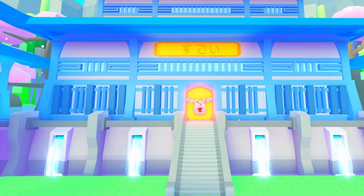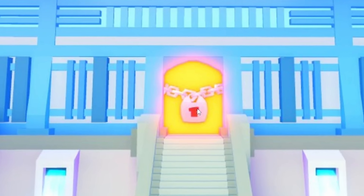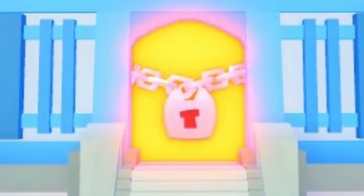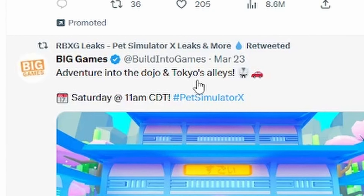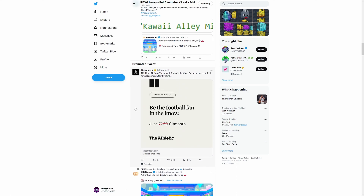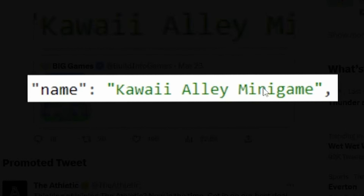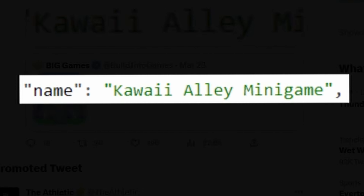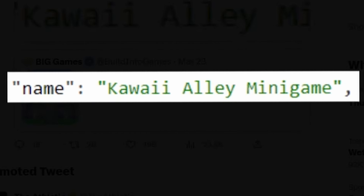As we progress it looks like we're going to get more in the kawaii world, and it looks like the temple is going to open, which is cool. The little tagline from this is 'adventure into the dojos and Tokyo's alleys,' which sounds pretty exciting. There's something else here that hints to that — a kawaii alley minigame. If you watched my kawaii update, I did try to get down the back alleys and I couldn't, but they did look like there was somewhere to go, so we're going to get confirmation of that.